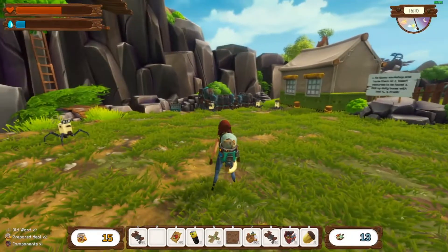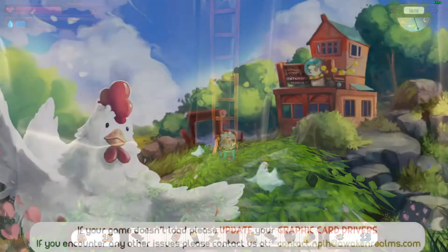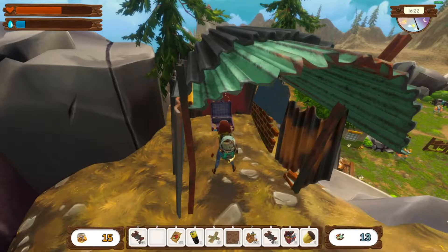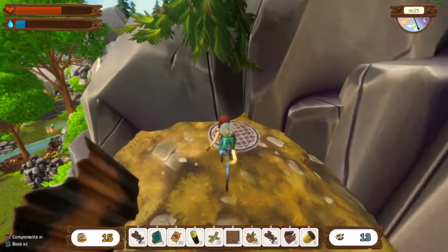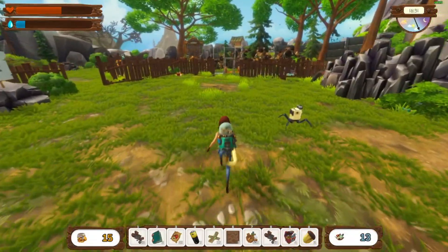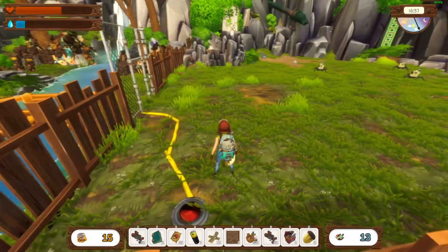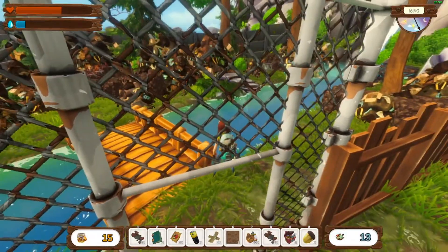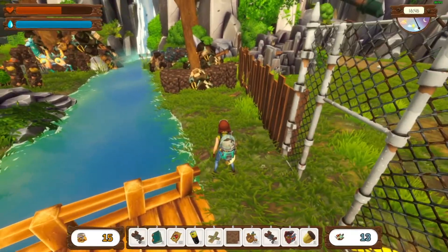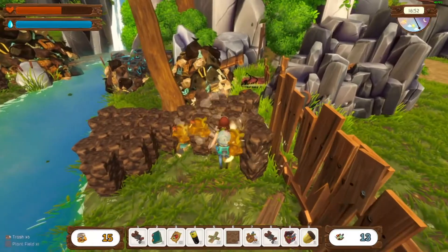This area looks pretty good except for the things I can't get. I need to get some more water. We do have a suitcase here — there we go. Now we're gonna push the red button. Got to watch the time or we'll be passing out again. Let's get this cleaned up.